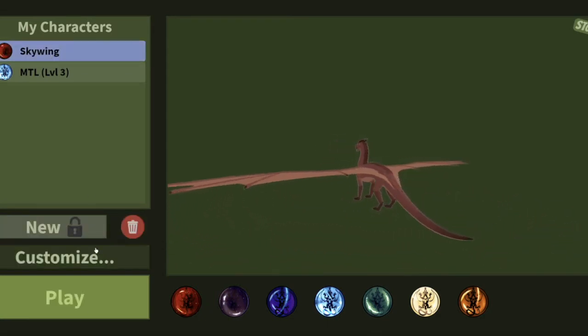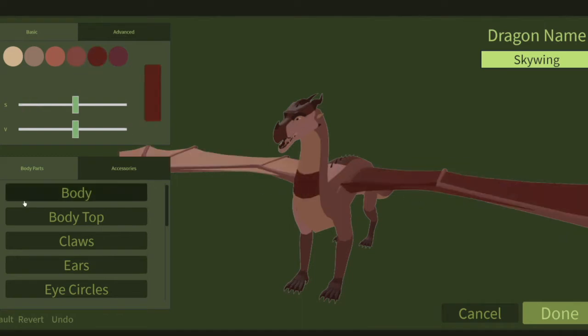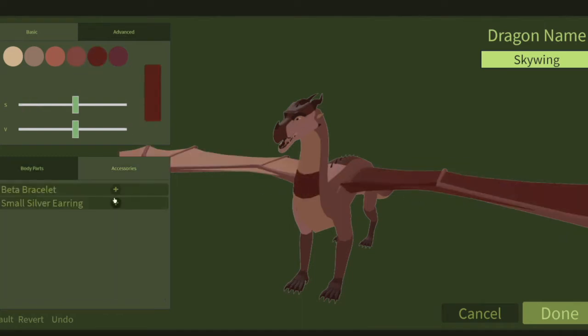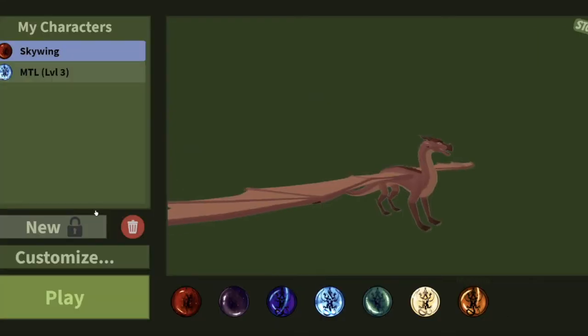Customize. You go here, press that, customize. And you can just do whatever you want, basically. This is the basic customization. You can do this with the accessories — small earring, you know, basic stuff. If you want more advanced coloring, you're going to have to buy the Game Pass. So that's that.